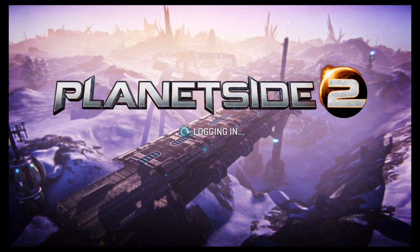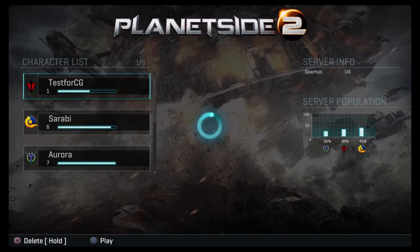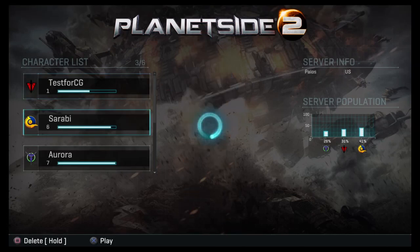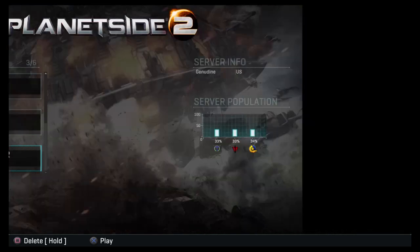You press X to start and you'll log in. This is not my first time trying to make this video, so I already created a test character to show you guys this game footage. But I'm actually going to start a completely new character to really show you guys how the game is started. You click Create Character — that's how you get started.